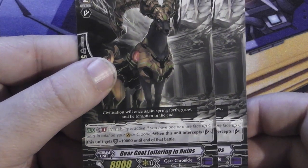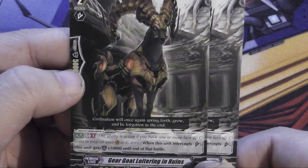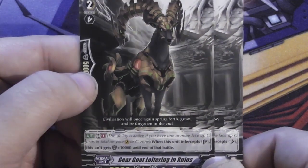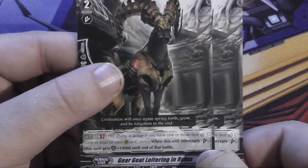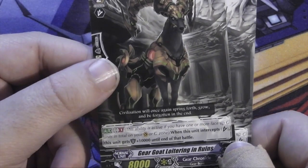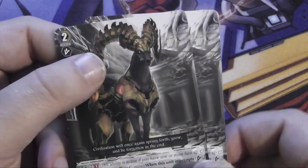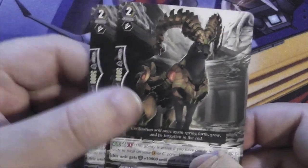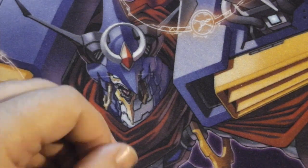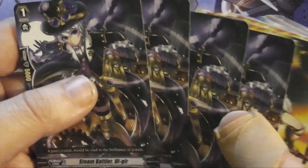We get two copies of Gear Goat Loitering in Ruins — what a name! It's a grade two 8K: once you intercept, it gets +10000 until the end of that battle. So it's a special intercept card with a bonus of +10 instead of +5, but it does require generation break. Not a big deal really — you'll be on GB pretty early most games anyway.